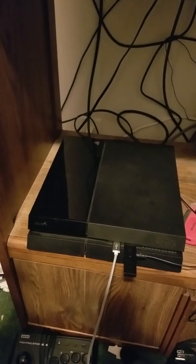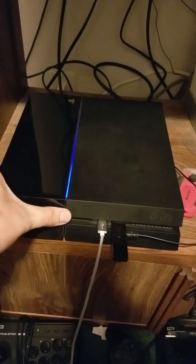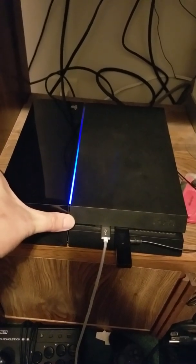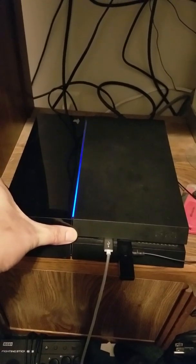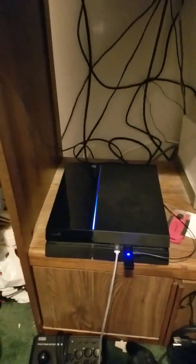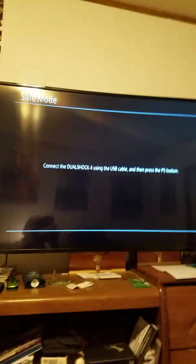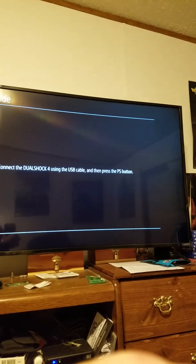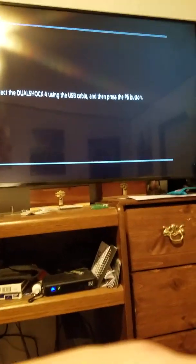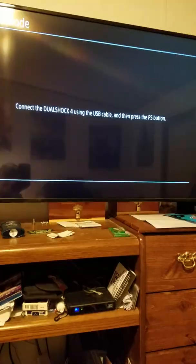What you want to do is turn on your PlayStation, press and hold till you hear the second beep. There you go — now it's going to go into safe mode. There we go, it's in safe mode. I have to connect my controller, hang on one second. All right, it's connected now.